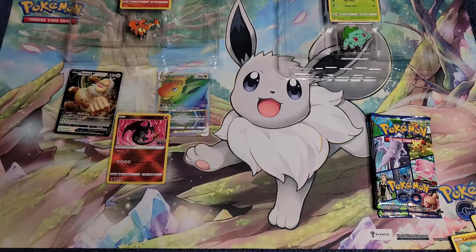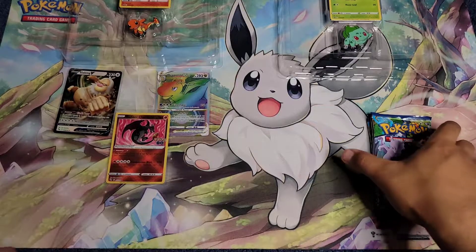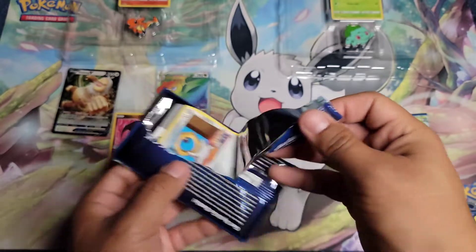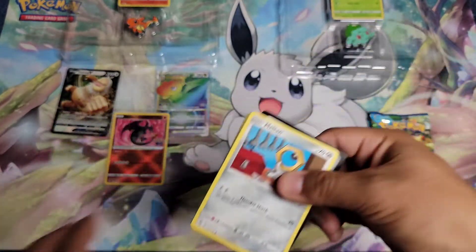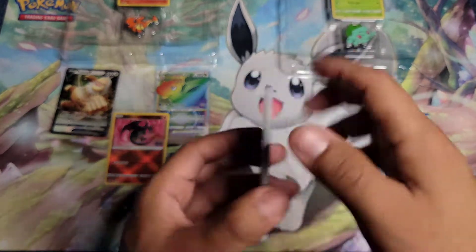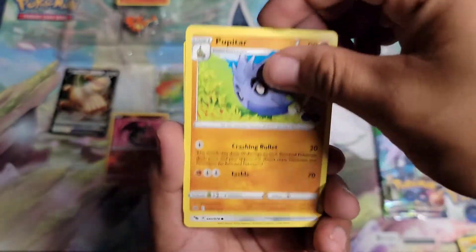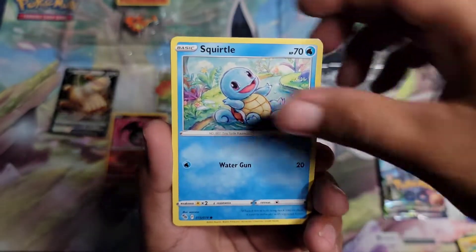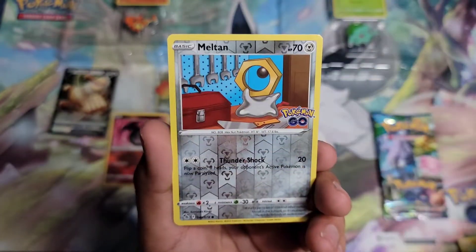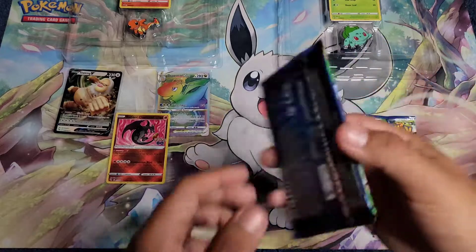Now the only way Bulbasaur wins is if we pull the alternate Mewtwo. Let's go. This is definitely doing super effective damage — I can tell. Bulbasaur pack one: psychic energy, Lure Module, Charmeleon, Pupitar, Moltres, Squirtle, Tranquill, Charmander, Eevee, Moltres again, and Zapdos. Not doing well for the first one.